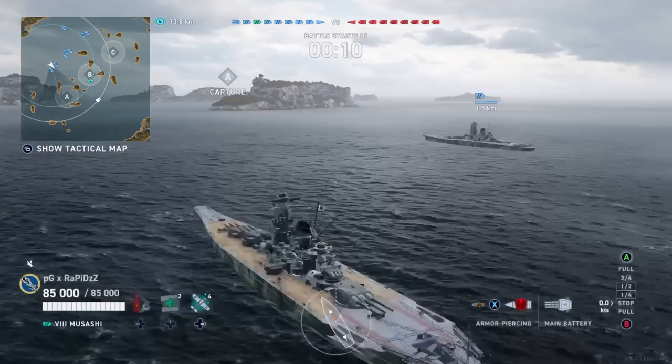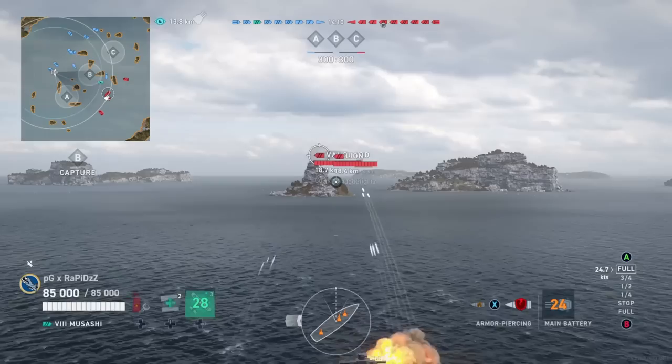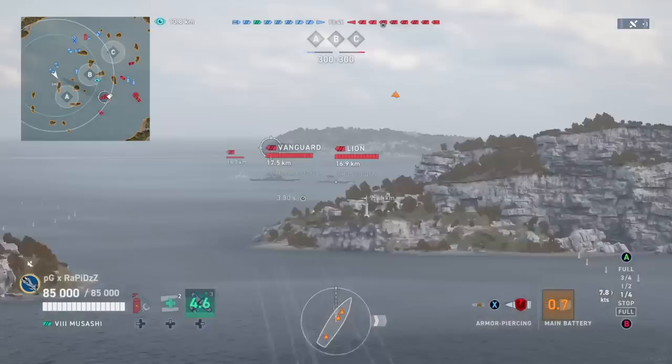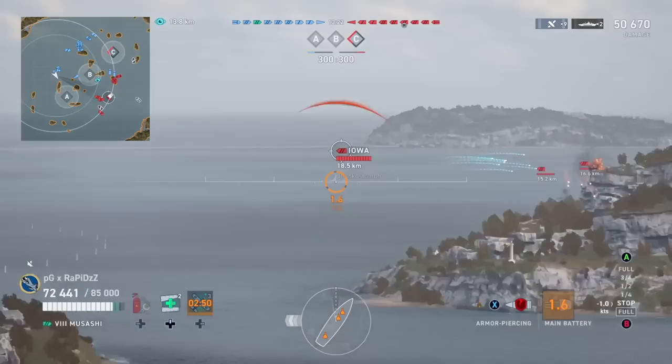Okay, we're on Crash Zone. Not really anything scary on the red team — all depends on where that Yugumo spawns or whether that Kurfurst wants to focus me or not. Chances are he probably does, but you never know. So yeah, push up to this island and see what pops up. Oh man, that's too tempting. Come on Musashi, work with me here. He's still sailing broadside for some reason, but I'll take it. Oh, that looks really good — okay. That's Musashi in a nutshell right there: you either get shafted or you do 50k damage salvos. No in between. Let's keep these guns going.